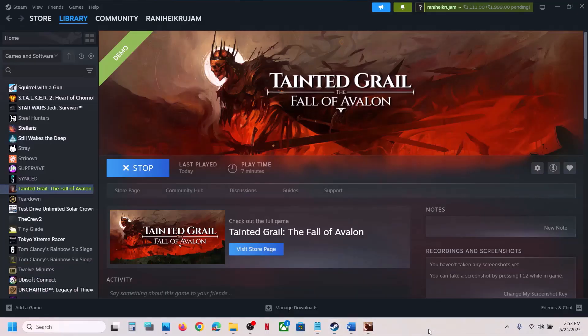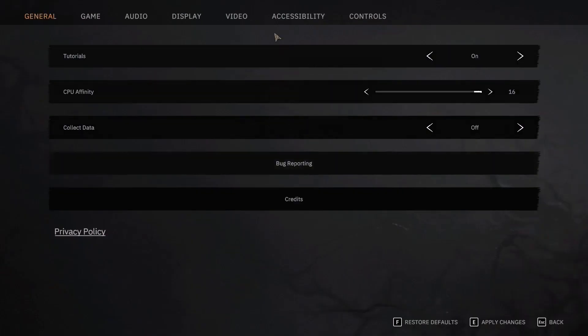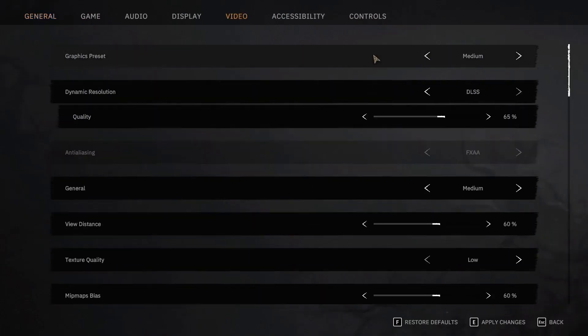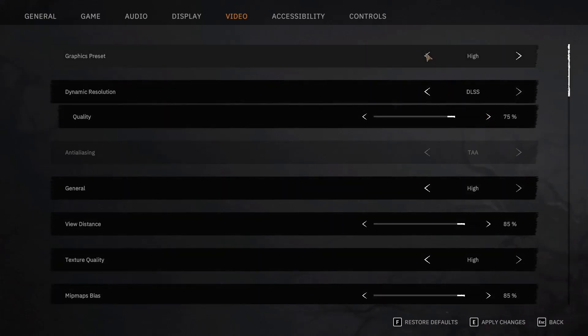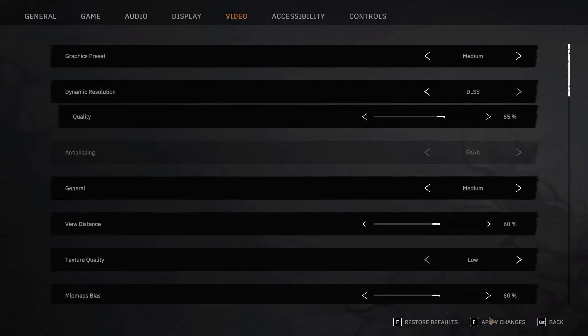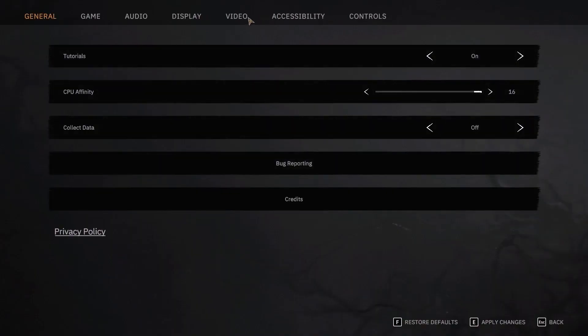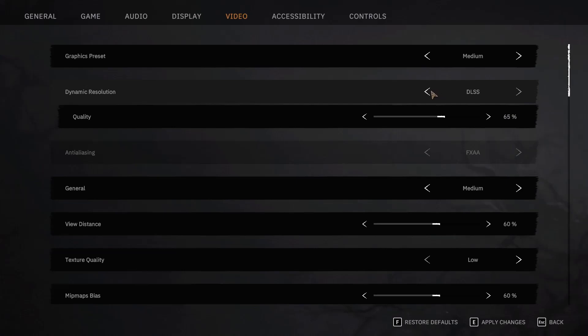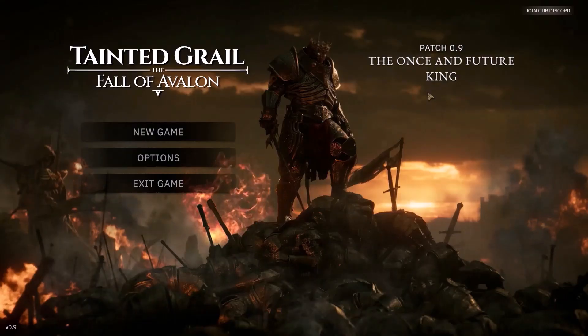Still not working, go to Options again, go to Video. If the graphic preset is set to Ultra, set it to High and apply the changes. If that doesn't work, select Medium, hit Apply and check. Still not working, go to Video once again, find DLSS, select None to turn it off, and apply the changes.